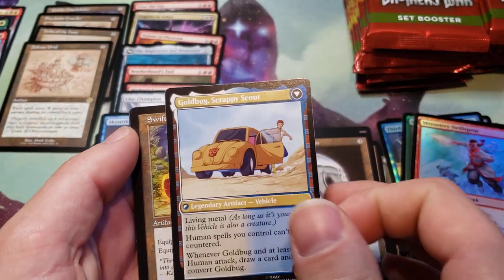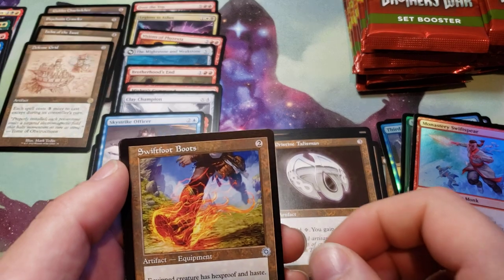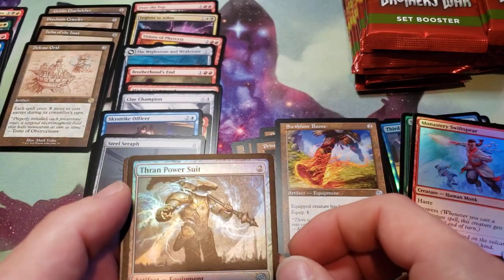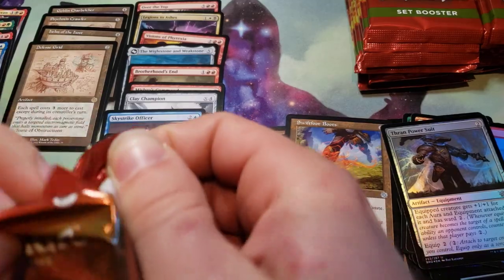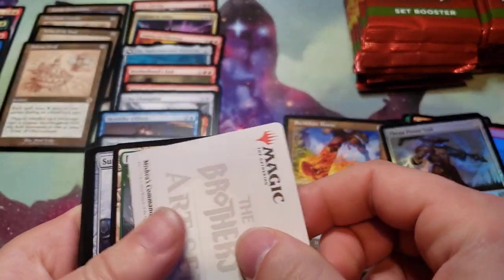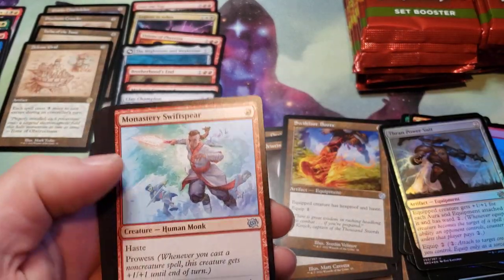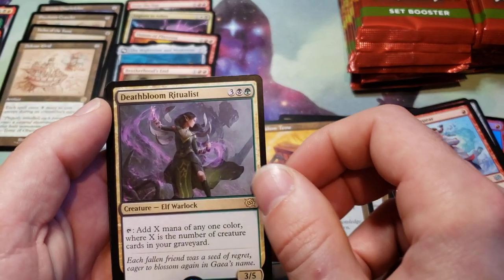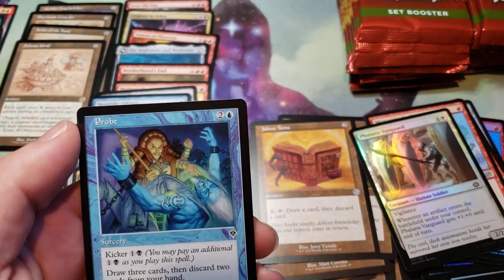We got a Goldbug Humanity's Ally — transforms into Goldbug's Scrappy Scout. So that's four Transformers, we're now above odds on the box. I've got Swiftboots and a Steel Seraph for a Rare, and a Foil Thran Power Suit, and a Power Stone Token. Another Monastery Swiftspear — we've got a Jalum Tome. Death Bloom Ritualist for a Rare, and a Phalanx Vanguard, and a Probe list card.